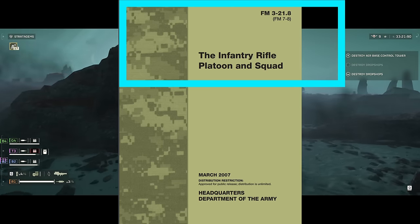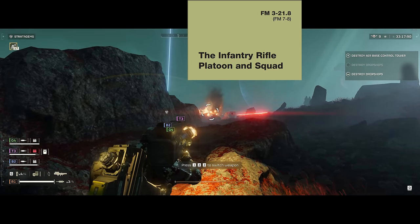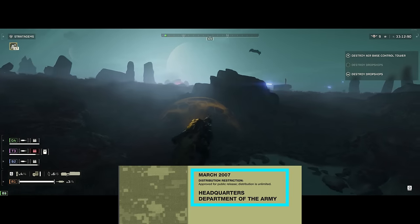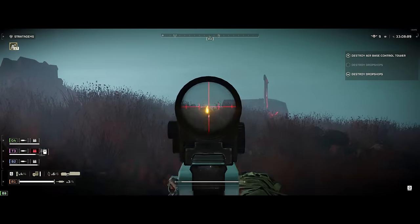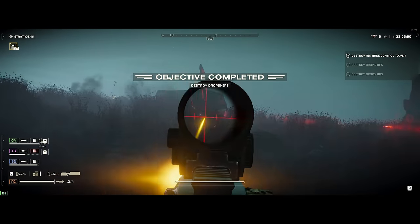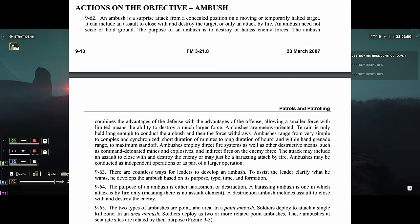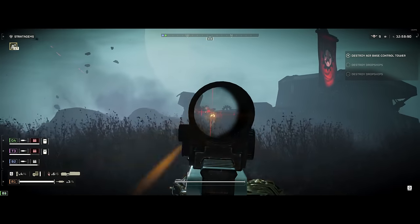The Infantry Rifle Platoon and Squad Manual, FM 3-21.8, can be found on Wikipedia. It was published by the Headquarters Department of the Army, March 2007, with distribution approved for public release. In Chapter 9, Actions on the Objective, ambush is listed with a whole bunch of technical data. We're on about page 325. I'm going to skip into Section 966 for the sake of brevity.